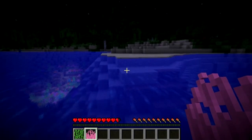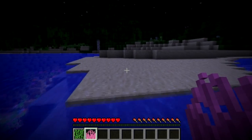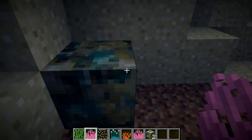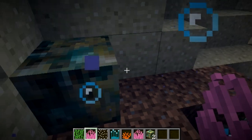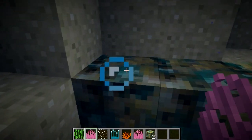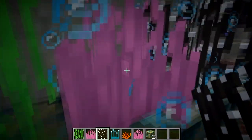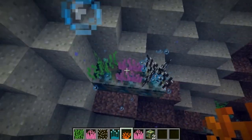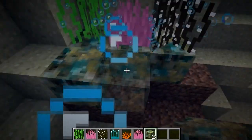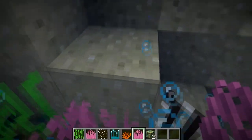If you try to plant coral on sand or dirt, it won't work — it actually needs to be placed on a sea coral block. I have all six different species of coral plants in my inventory. We place the sea coral block down and you can see it instantly works underwater. All the abilities, like the purple one's current, activate immediately.